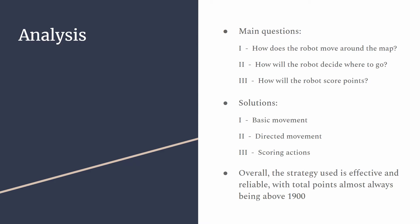To address this challenge, I've simplified it into 3 questions: 1. How does a robot move around a map? 2. How will the robot decide where to go? 3. How will the robot score points? The solutions to these problems are basic movement, directed movement, and scoring actions, each addressing their respective question. Overall, the strategy I utilized was highly effective and reliable.